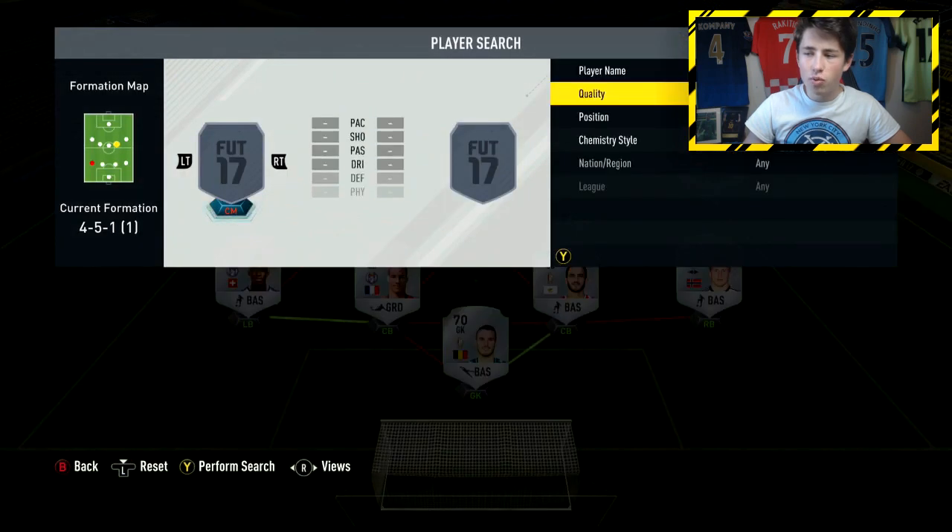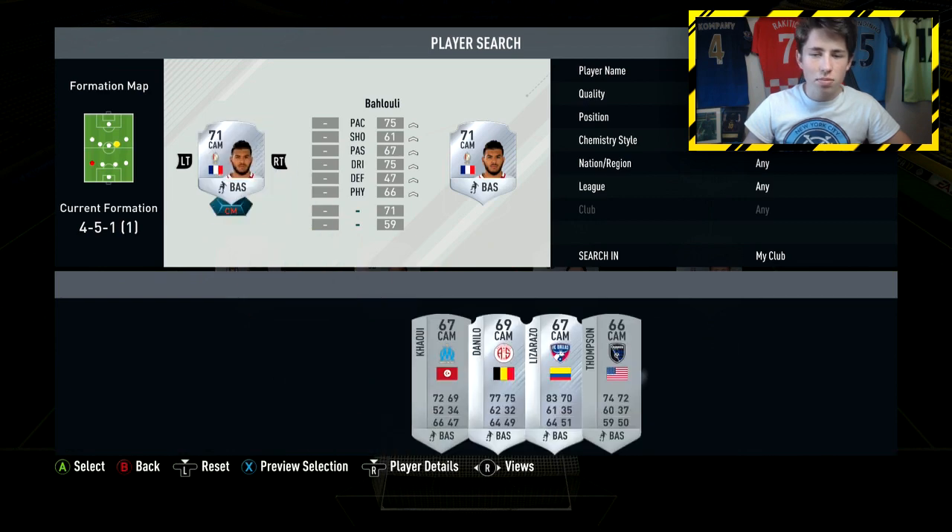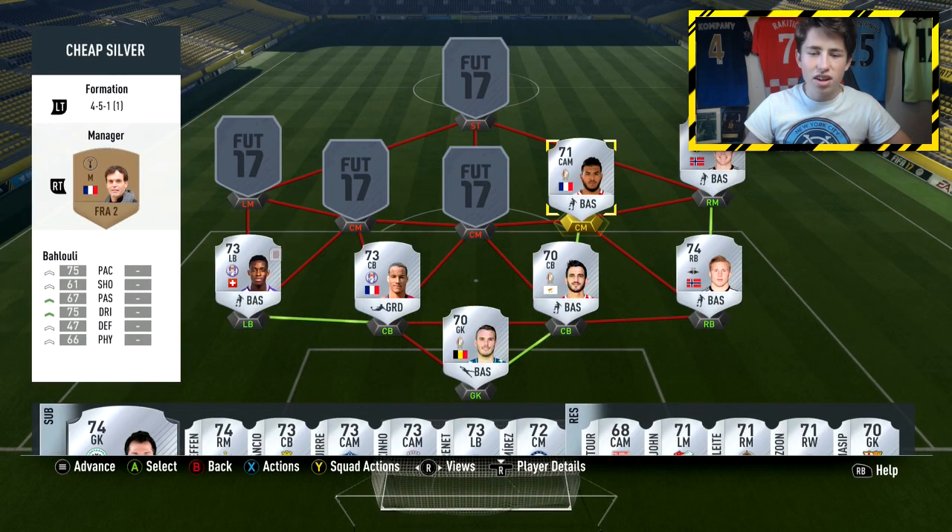Moving into the midfield, we're going to start off with an attacking midfielder — he does get full chemistry anyway so he didn't really need to be converted, and that is Baloui. Really nice stats: 75 pace, 4-star skill moves, and 75 dribbling as well, which is pretty good — a good creative midfielder in the team.